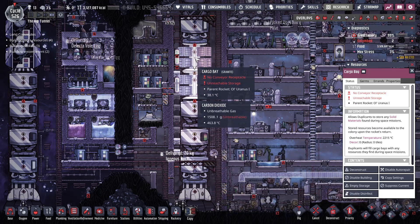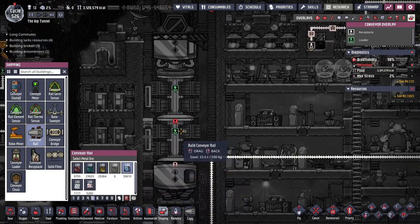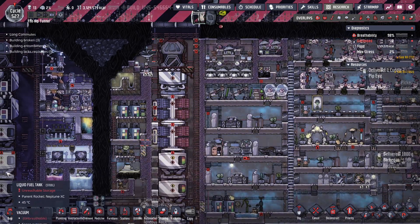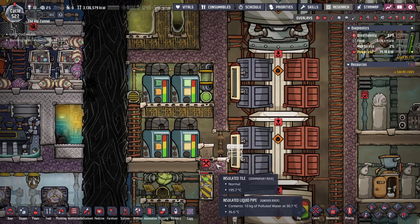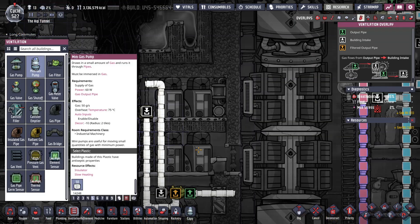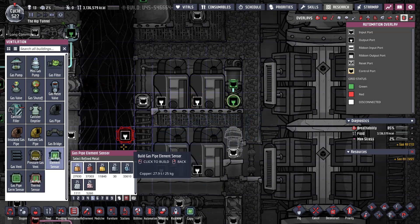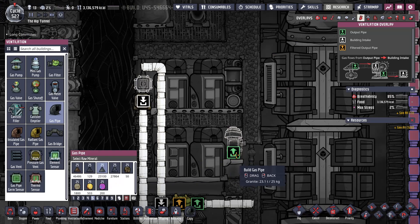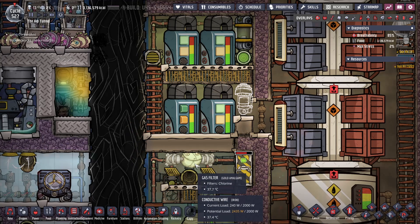I also need to empty these because I don't have this set to automated yet. With that little blob of oil I should still be able to get around this. So if I put a mini pump here and a gas element sensor there — I still have the filter. Okay, that makes it easy — I forgot I still had a filter down here.